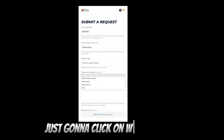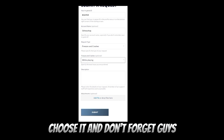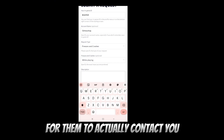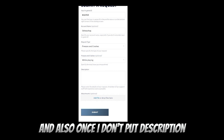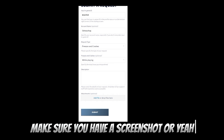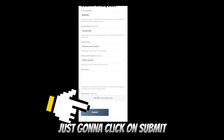Click on the relevant issue — for example, if your game is freezing while loading or while playing. You must put a good description for them to actually contact you, because without a good description they won't reach out to you. Once you've added a description, they also ask you to attach a file, so make sure you have a screenshot ready and attach it.